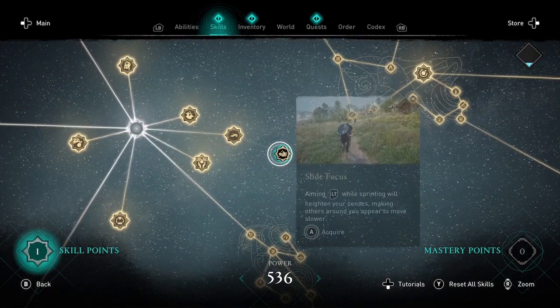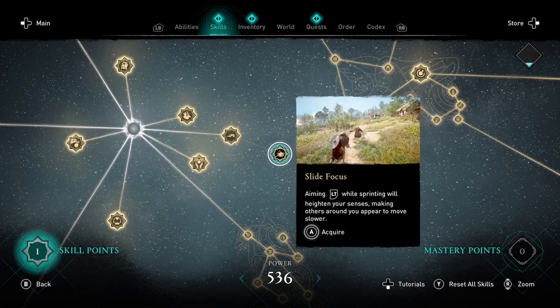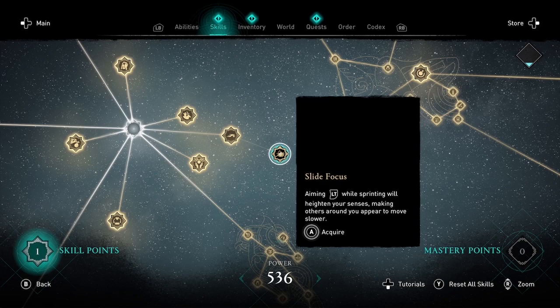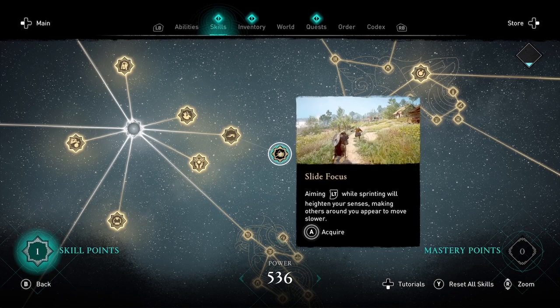The second skill is Slide Focus. Aiming with the left trigger while sprinting will heighten your senses, making others around you appear to move more slowly.